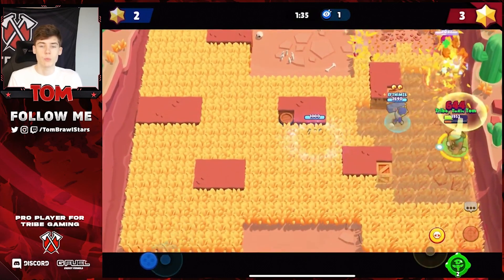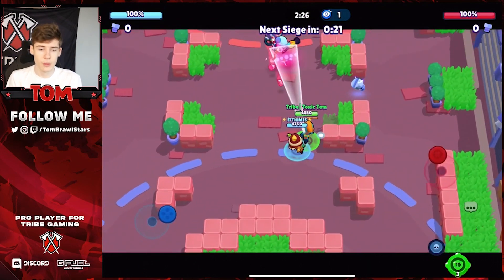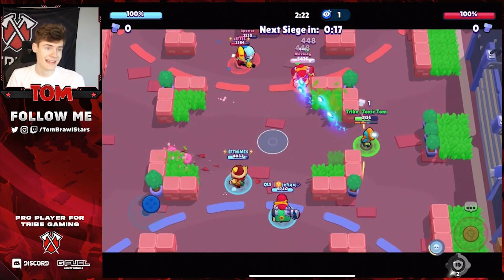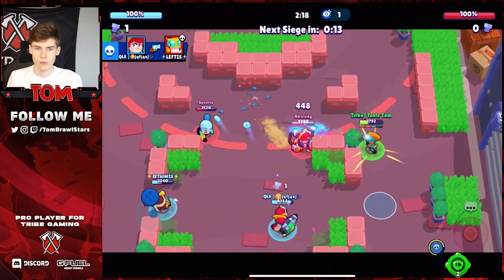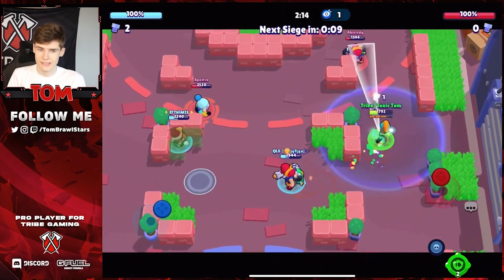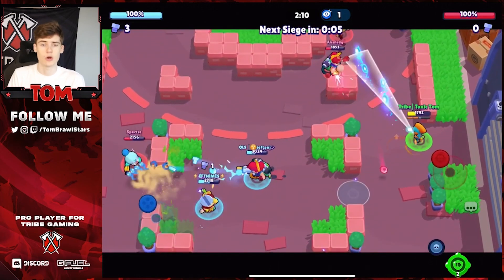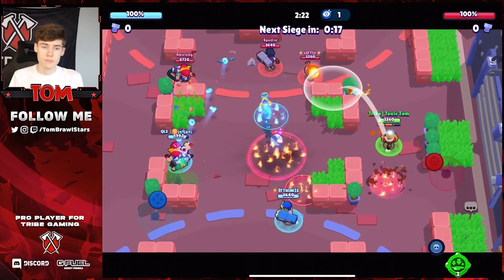The third map is Siege on Factory Rush. For the pay-to-win comp, I recommend Max, Gale, and Pam. Put Gale's jump pad down and jump straight into mid. Max goes for the first bolt, Pam in mid, and Gale on the other side from Max. This comp is really about control — you won't get much damage off on offense, so stay alive and keep control of mid.